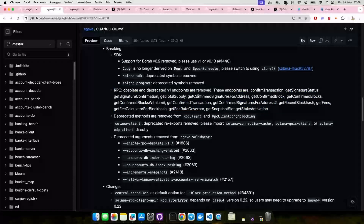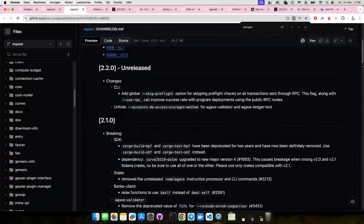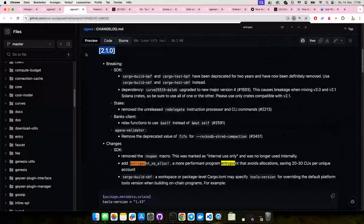So if you're still using something like get recent block hash, now is the last chance to update. All of these are already broken, so if you haven't already updated, get to it. Also related to this is the changelog for Agave version 2.1. One of the things to point out: cargo build BPF and cargo test BPF have been deprecated for about two years, and in 2.1 they're going to officially be removed. So you should be using cargo build SBF and cargo test SBF.